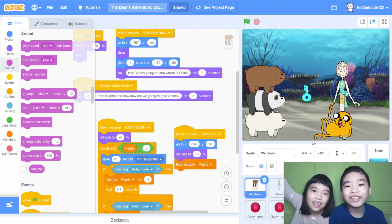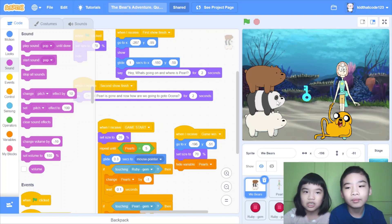Welcome to Cutting with Kids. My name is Kalia, and mine is Andrew. Today we want to do Scratch, and this is my account, kid.co.123. This is the project I made called Bears Adventure.